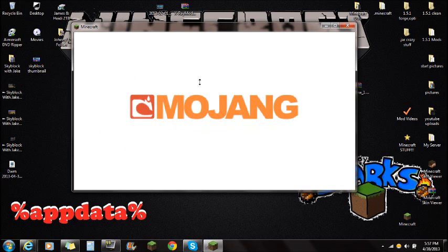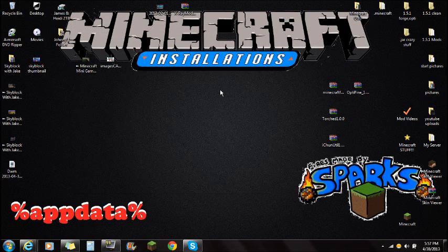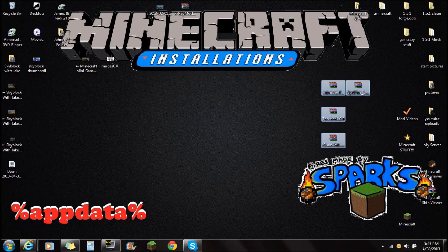Once it's force updating and the Mojang screen comes up, close Minecraft. Make sure Minecraft is closed when installing mods. Once you've force updated or backed up and saved your Minecraft, you're ready to start installing.